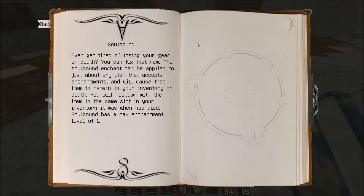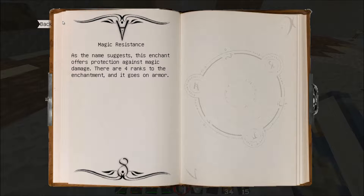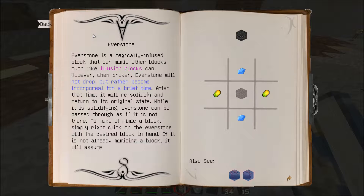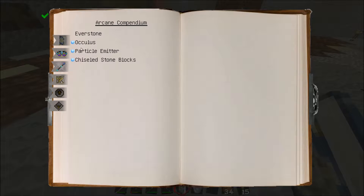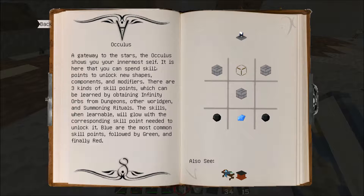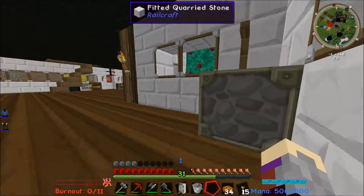I already know all this stuff, but if you guys want to read some of this, just pause it or look it up on the wiki — I don't want to be rude but there's a lot of stuff to do. Soulbound — the Soulbound enchant applied to items of exception enchants will respawn in the same slot of inventory. Soulbound has a maximum enchant level of 1. Magic resistance, magic level, mana. Sorry if I'm just not showing you all of it, but I have to start making stuff.